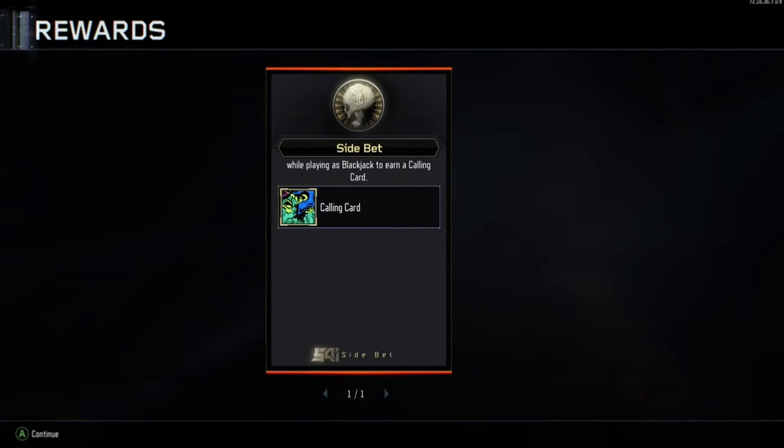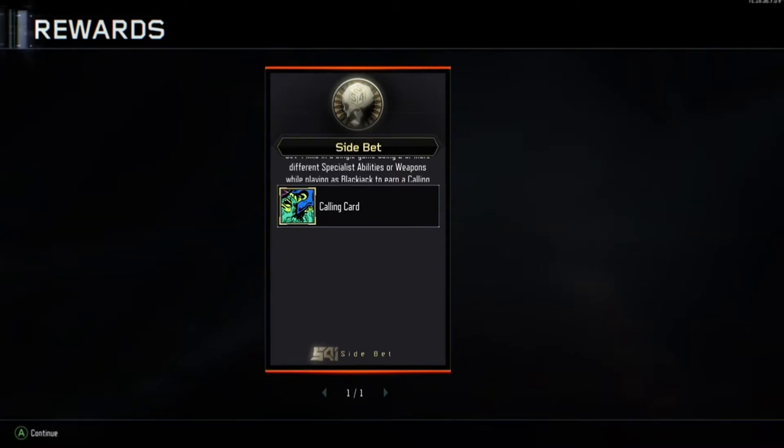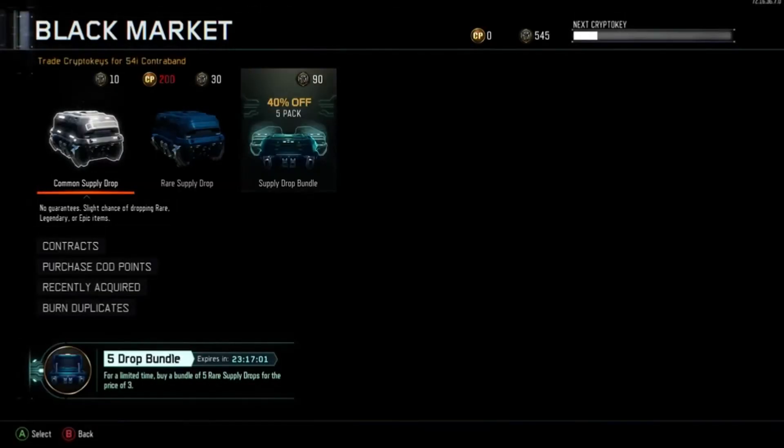I cannot believe we're already into the fourth week of these side bet challenges — the time has gone so quick. There's only two more weeks after this week to go before we can hopefully unlock the classified collector's calling card.